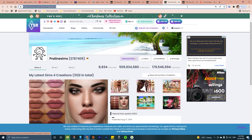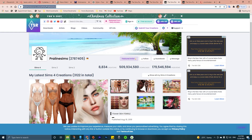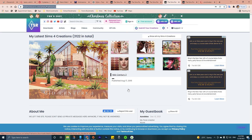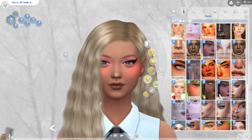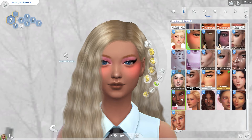The next person on our list is Praline Sims — the jack of all trades. She's got build buy, terrain paints, makeup, skin details, skin blends, jewelry, clothes, buildings, Sims — if you name it, she probably does it. I typically go to her for lipsticks, jewelry, and eyebrows. I try to stay away from the rest because I will literally fill my CC folder to the brim, and honestly, it already is like that.